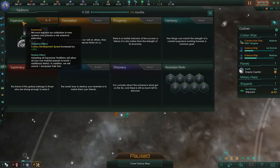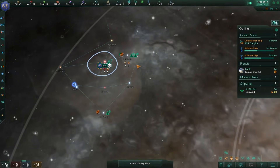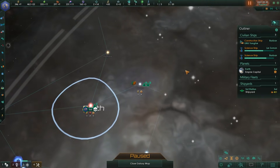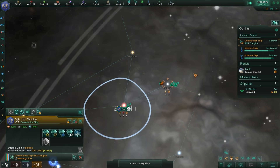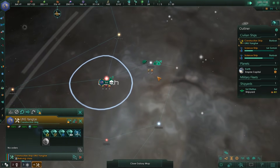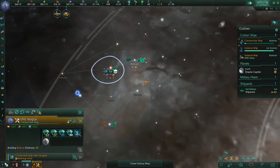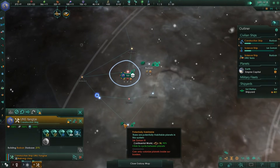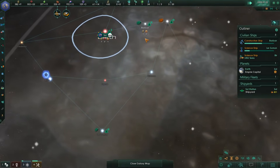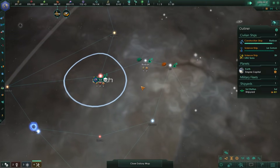We've gotten our first expansion tradition, which allows our colony development speed to increase by 25% — that slices a little bit off of the time we need. Thankfully, we've also found ourselves a suitable planet: a continental world we haven't explored yet. We've detected an anomaly, but let's not do any anomalies for the moment. Our construction ship is in place next door. System survey concluded. There's another continental world down here, size 18, with crystalline caverns — pretty decent overall. And there are two more savannah worlds next door, so a lot of terraforming potential.